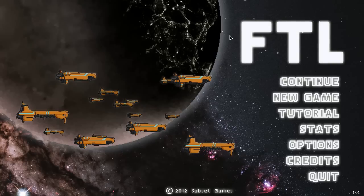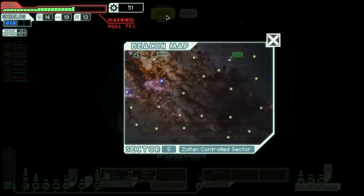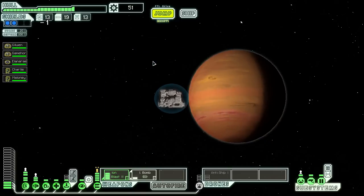Hi there, and welcome back to FTL: Faster Than Light. I'm Byron, and these are the continuing adventures of the USS Good Hope 3, in sector 5 — a Zoltan controlled sector — and we happen to stumble across a store here.